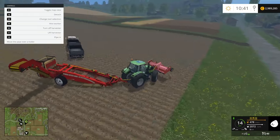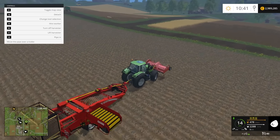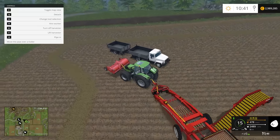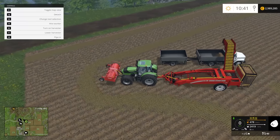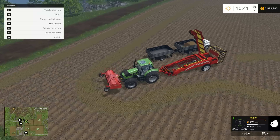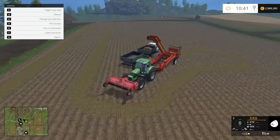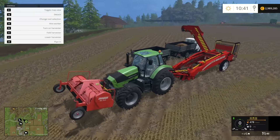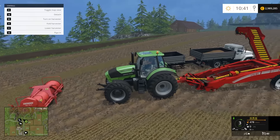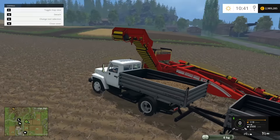It works well for its job. Let's see if we can empty into the Gauze truck. The pipe positions over the trailer automatically — there we go, look at it go! It's filling up our Gauze truck and it actually looks pretty good doing it. So we don't even need the more expensive harvester — this thing is even cheaper and handles everything.